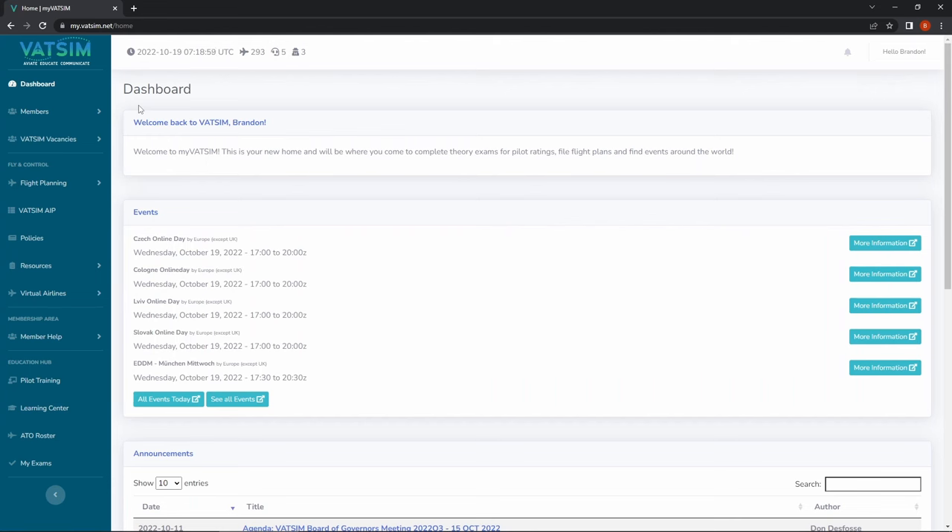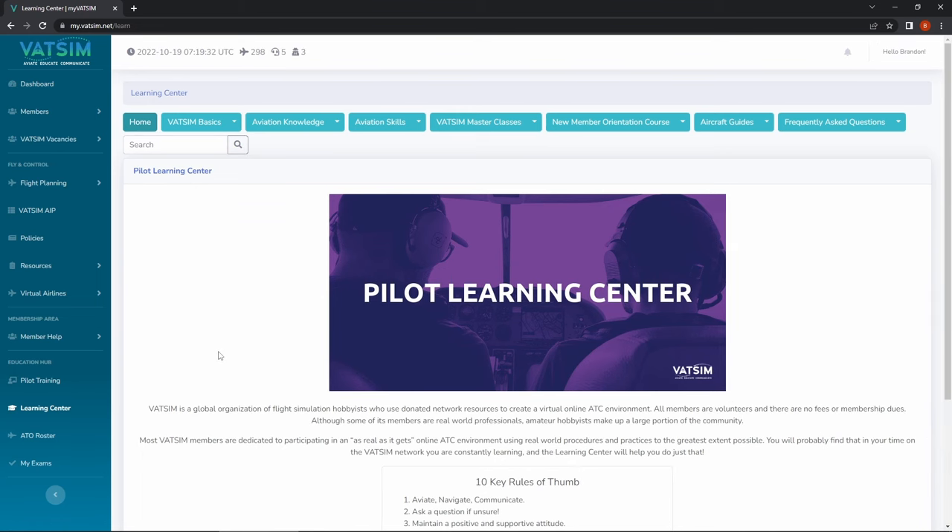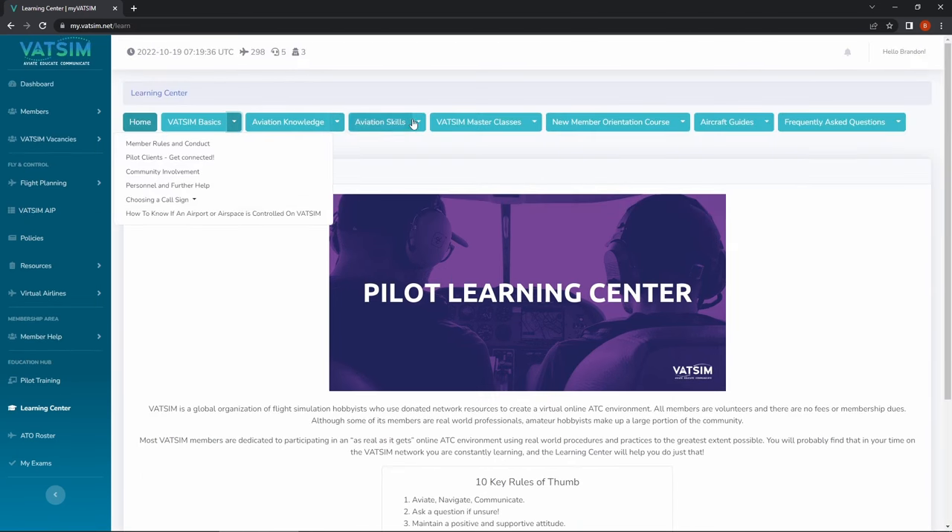Once you've created your account and you're inside, before you can log on to the network you have to complete the new member orientation test. It's basically a bunch of questions which test your knowledge on flying online, talking to ATC, and following ATC instructions — it's very basic. If you do not pass, don't worry, you get to take it again in an hour. I suggest before taking the test, go to the learning center and read through the VATSIM basics and aviation knowledge. If you have a basic understanding of aviation, you shouldn't have a difficult time.